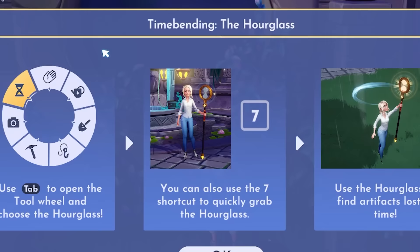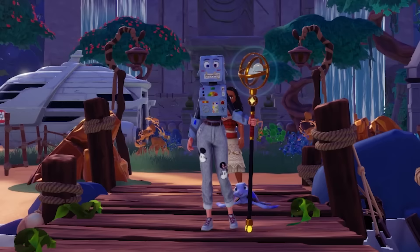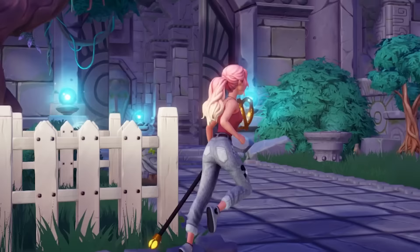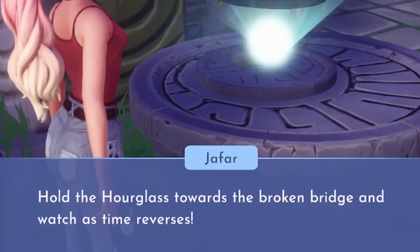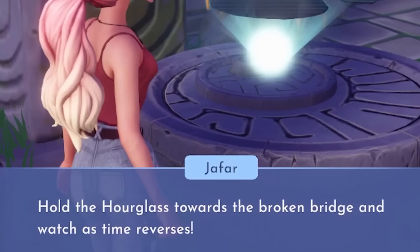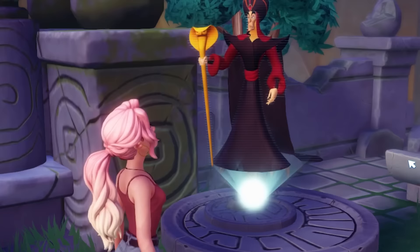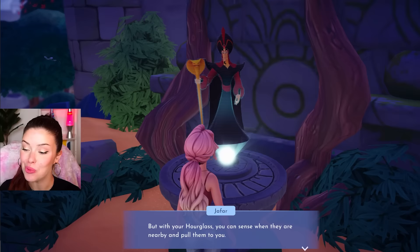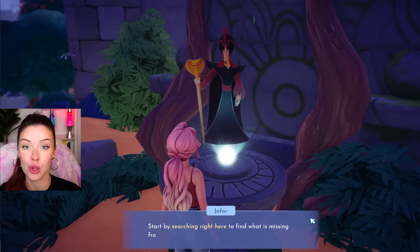This unlocks a whole new feature — time bending with the hourglass. We can use the hourglass to find artifacts lost in time, and it looks very cool when I'm holding it. I think I'm going to change out of my robot outfit — maybe a little further away from Eve so she doesn't know we were tricking her. We need to return to the broken bridge and see if we can go across. Hold the hourglass towards the broken bridge and watch as time reverses.